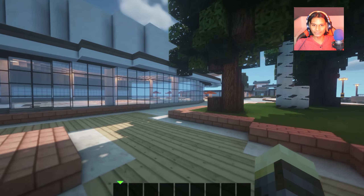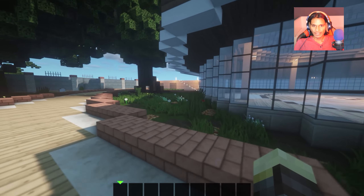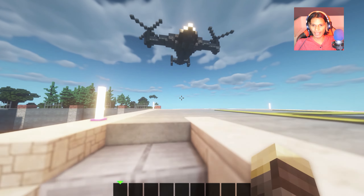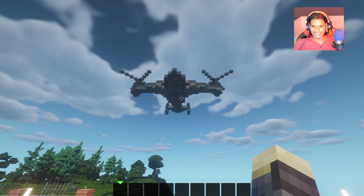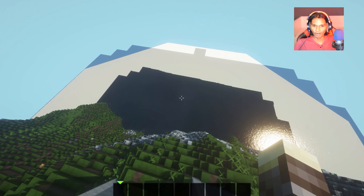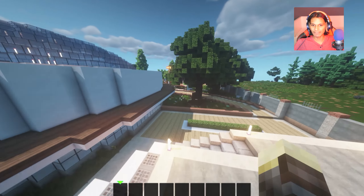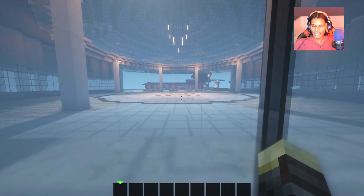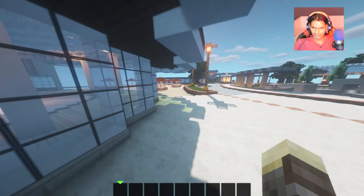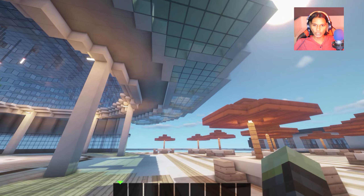Over here we have what looks to be the helipad. Let's go up to the helipad — there's a VTOL about to land on it. And this helipad is right above the water — oh my gosh, that is so cool. I'm kind of getting sidetracked here, but I'm just having a lot of fun exploring this map. Let's go back towards this area — there's the glass ceiling yet again, a hallmark of this map. And look at that dome.